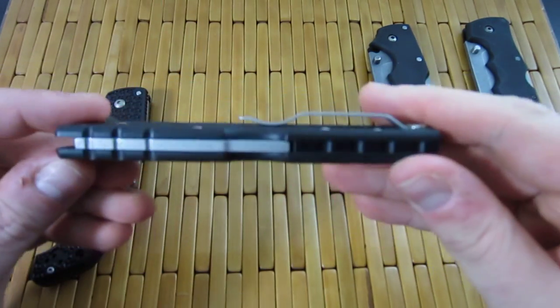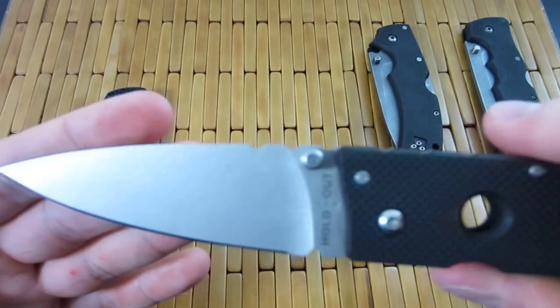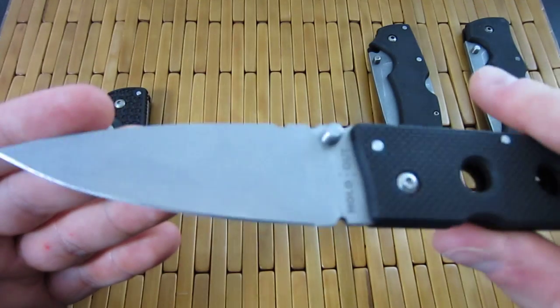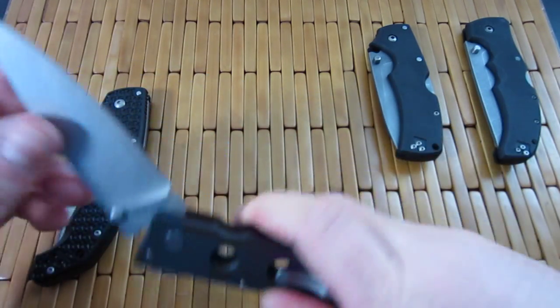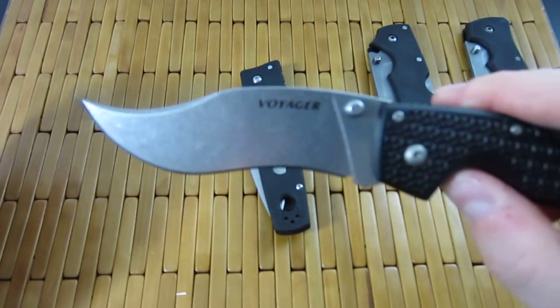It's also a nice, sleek carry. It comes with a satin finish but I did a stonewash on it — pretty cool. I like that one. And then there's a Large Voyager Vacaro.